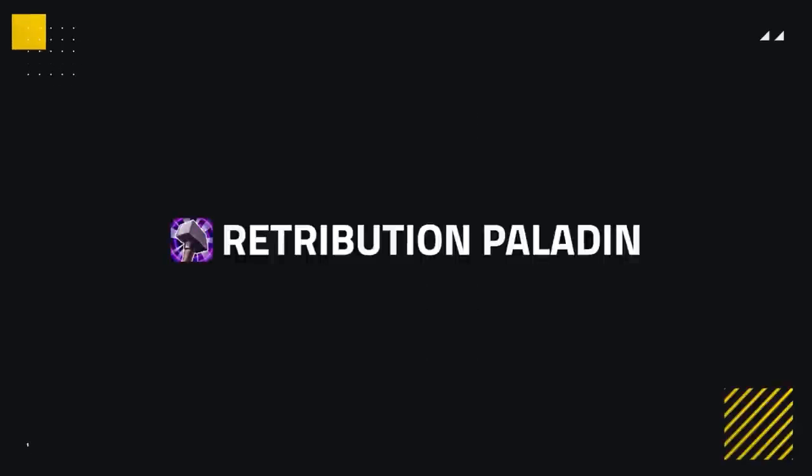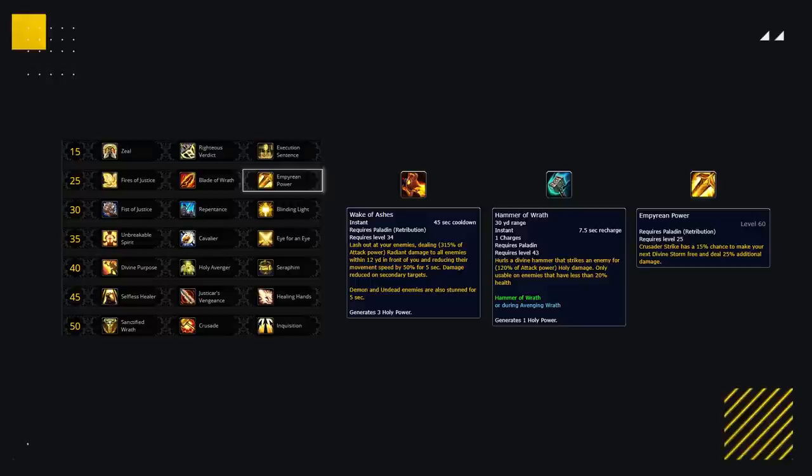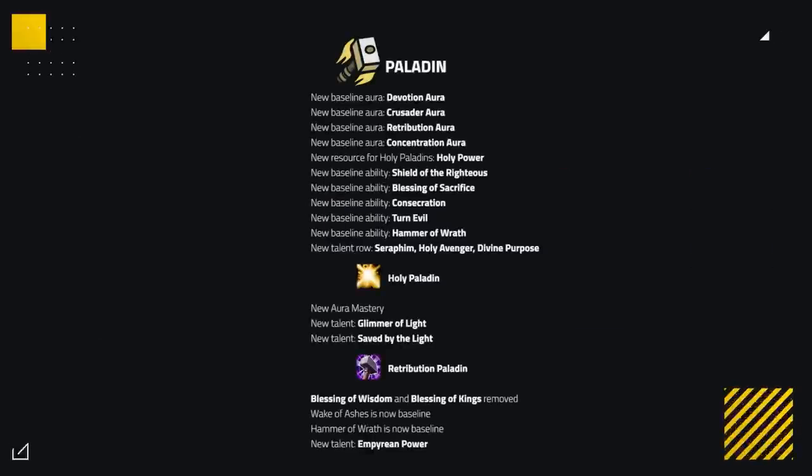As for Ret Paladins, they're not seeing too many changes, but they lose their Blessing of Wisdom and Blessing of Kings. The only other real change is that both Hammer of Wrath and Wake of Ashes are both baseline, and in their place is the new talent Ethereum Power, which just has a small chance to make your Divine Storm cost no Holy Power and deal extra damage when using Crusader Strike. Overall, Holy Paladins are looking to be in a great spot, while Rets are looking to be much of the same as BFA, just with some added utility.